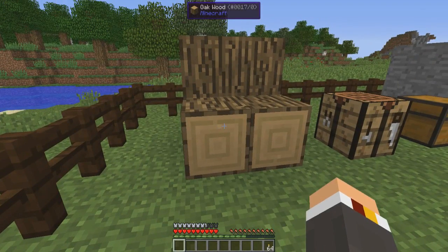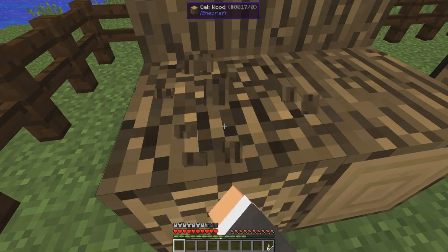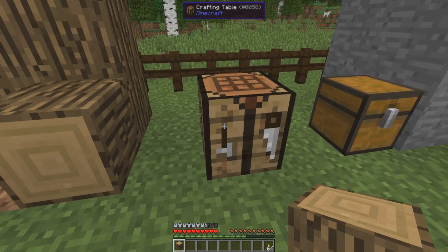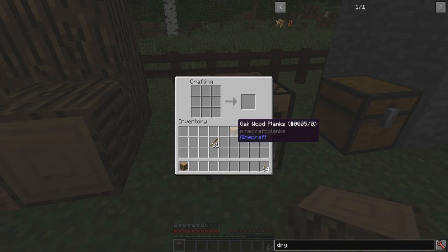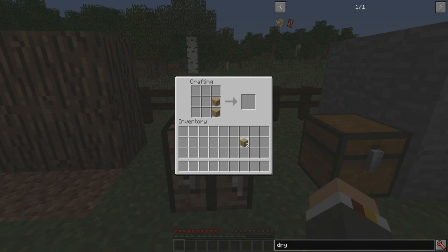Now what's the first thing you're gonna do in any new Minecraft world? You're gonna go punch some wood, and after punching the wood you're probably gonna craft yourself a crafting bench. Now the crafting bench isn't changed so you can craft yourself one of these. However, when you go ahead and try to make some sticks, this is what happens — you can't make any sticks. The sticks are no longer a thing.